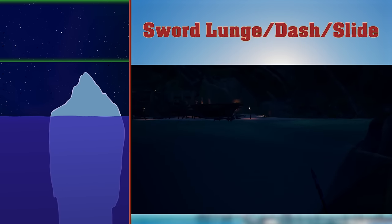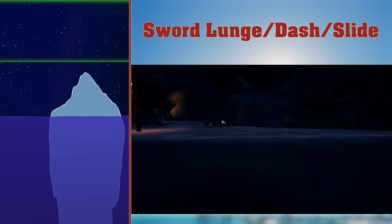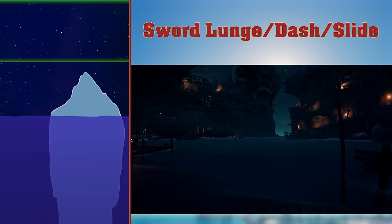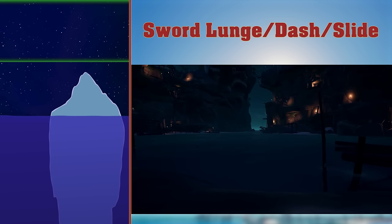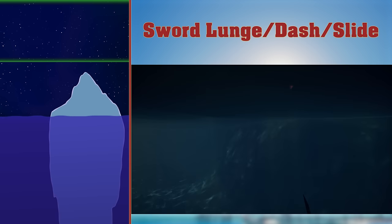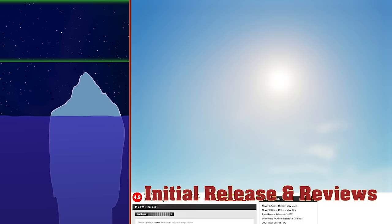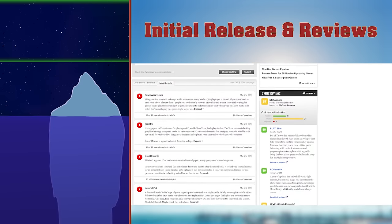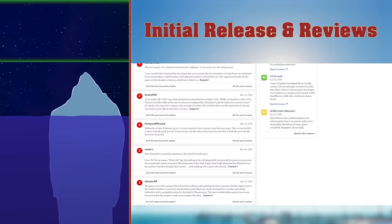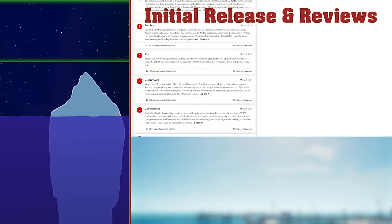Sword Lunge, Dash and Slide. A sword lunge can be performed by doing a charged hit with your cutlass. It will cause you to dash forwards. If this is done into water, you can get a fast set off when swimming. You can speed this up further by blocking whilst charging your lunge. This allows you to retain your mobility whilst charging and you can fly pretty far forwards by jumping during the lunge. The game got a lot of negative reviews when it first came out because there was no stuff to do and no end goal. Now there's more stuff to do and no end goal, and the game has a lot more substance to it.